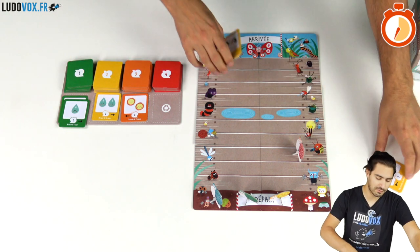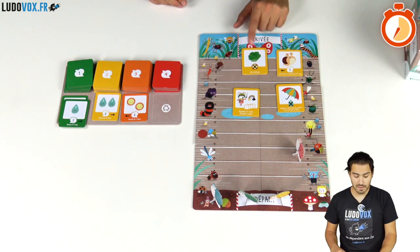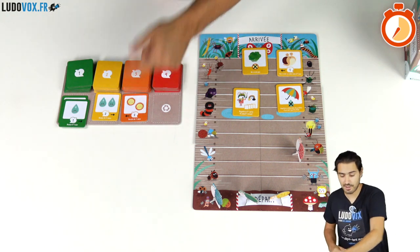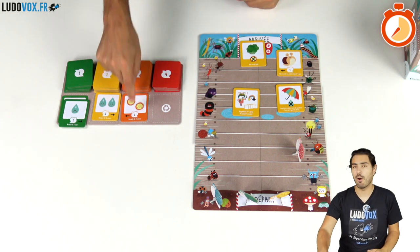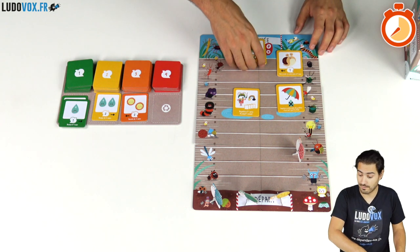There are four types of special tiles. First, the salad: whenever you have a salad in hand and you reveal suns, you can discard the salad to avoid the sunlight. You will still stop your turn but you will not move back, which is very important.